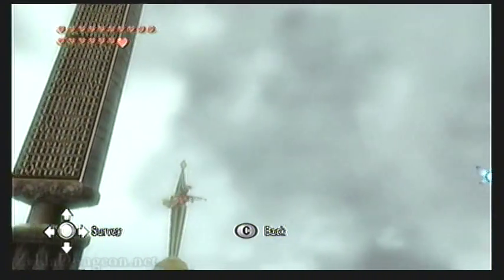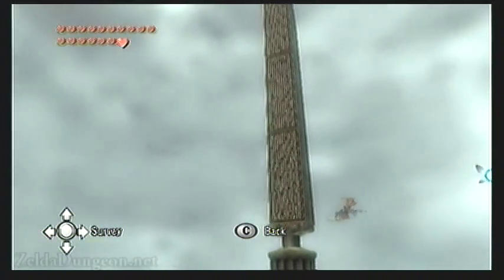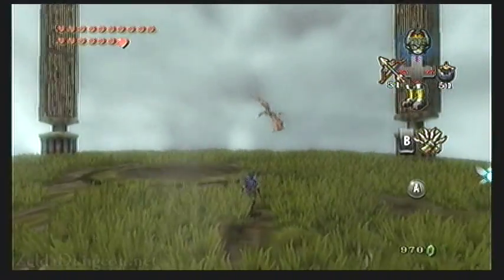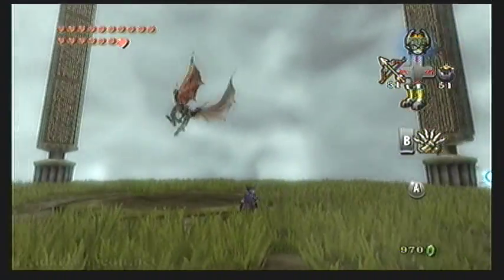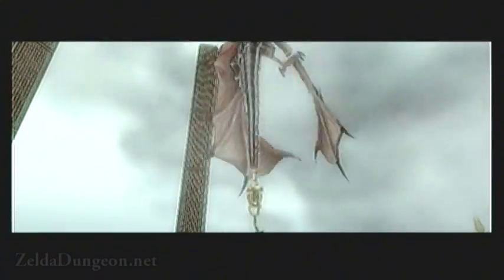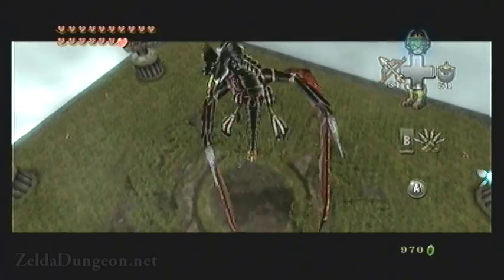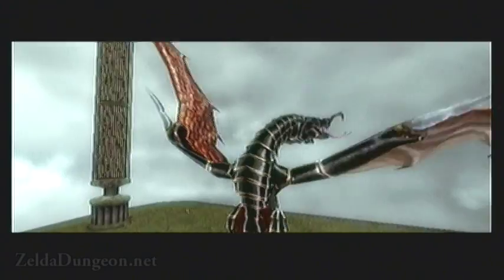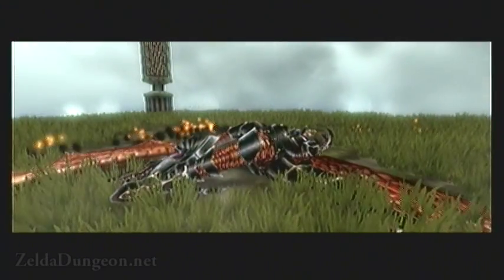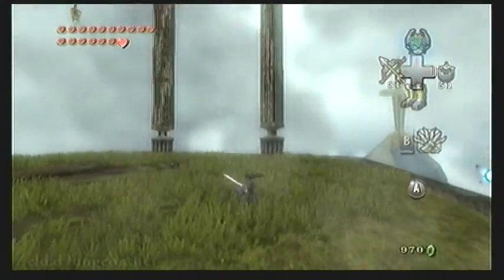Take off the iron boots and watch Argarok again. If it flies to the middle of the area, it will flap its wings and attempt to blow you off the ledge. Put on the iron boots to avoid this, and you'll notice this is a great opportunity to deal damage. Its tail will light up with an arrow so you can Z-target it, then use your claw shot. While wearing the iron boots, this will weigh Argarok down, causing it to smash into the platform and break off some of its armor. Watch out when it's getting up as well, since it can still blow you off the ledge, so keep your iron boots on.